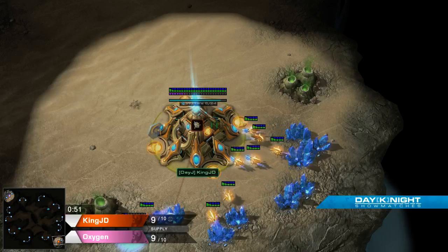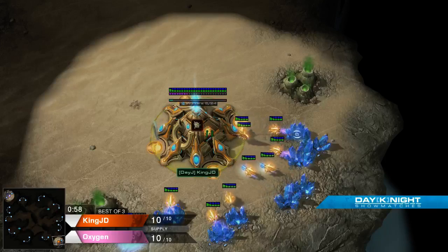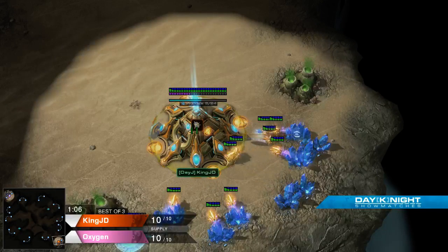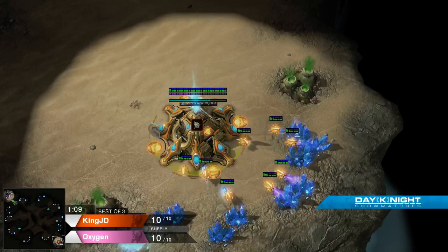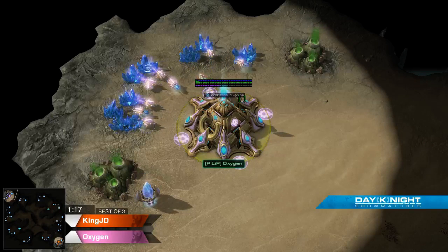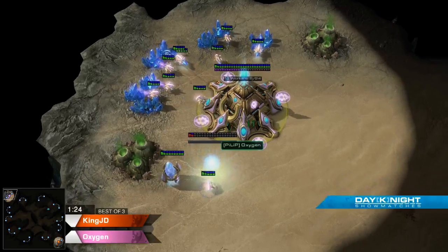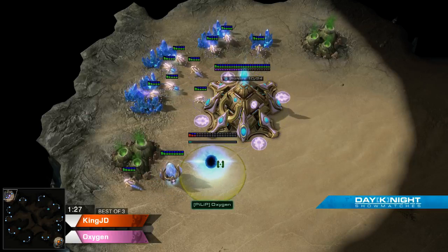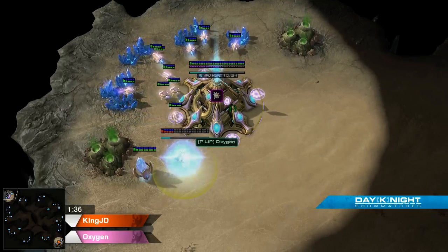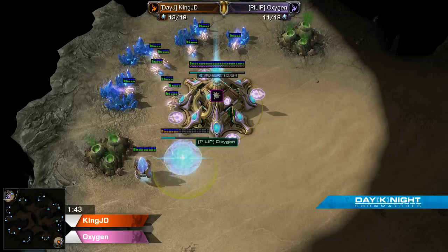Alrighty, what are we doing? So let's see if someone's going to go. It looks like Oxygen's going to cut probes and go for a 10 gate. Which means, most likely, he's either going to do Proxy Oracle with this build, where you get a really fast target, cut everything else, and you just build an Oracle at their base at like 4:30 and you just kill them.